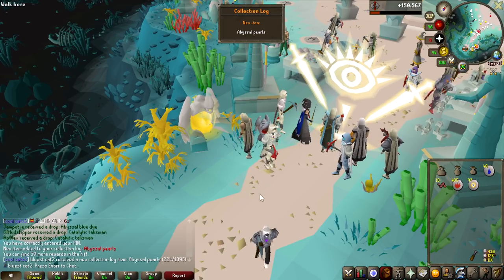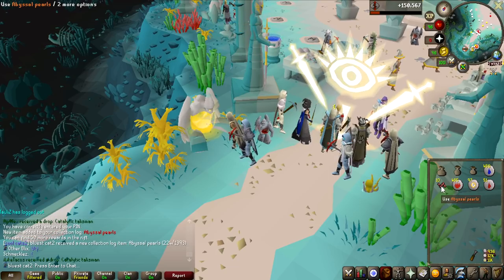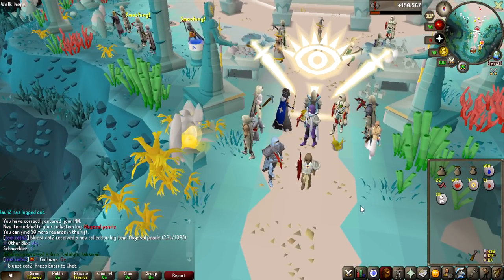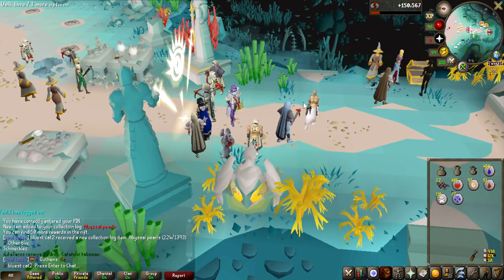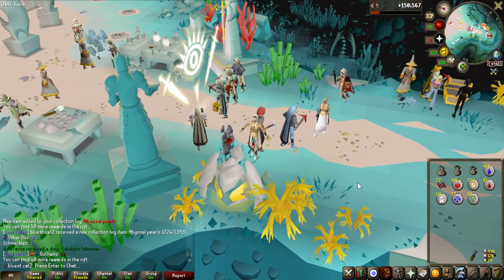And there we go, that's the first collection log item. Literally the first loot I did was abyssal pearls, and it's 10 of them, then another 12 of them. So it seems pretty common, and the items that you buy in the store are actually kind of cheap, so that's probably going to be kind of easy to get all of them you need.